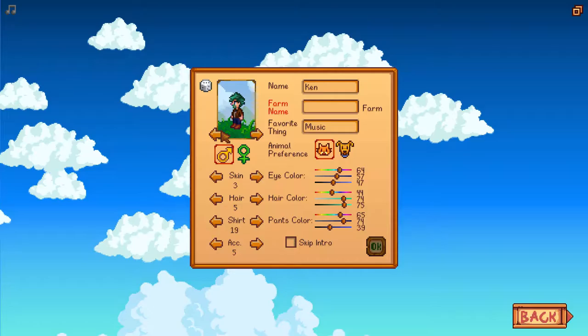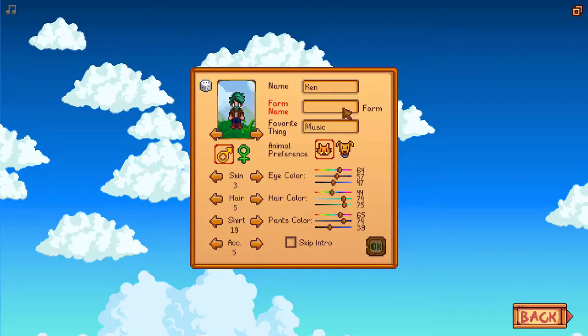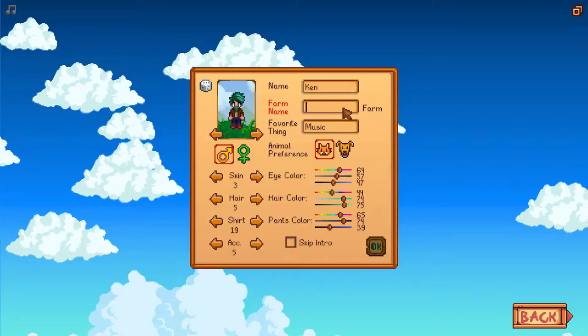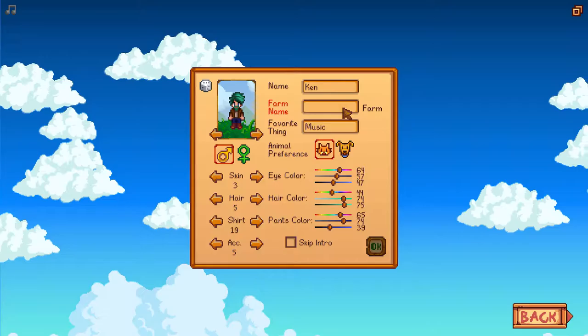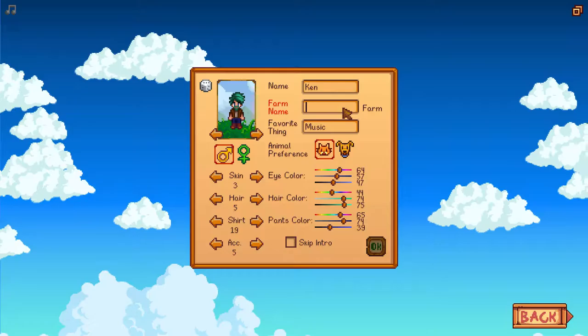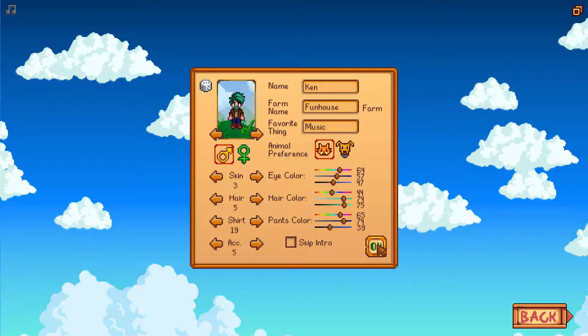What does this button at the top do? Oh, we can rotate our character. Pretty cool look. The Fan Farm... we'll go with the Y2 Farm. Gosh, I'm very stumped on farm names. I'm going to go with the Fun House Farm. And we want to skip the intro? No, we want to see the intro. Right, let's begin.